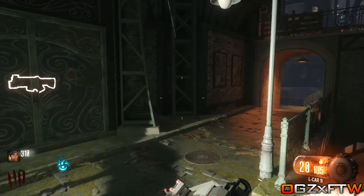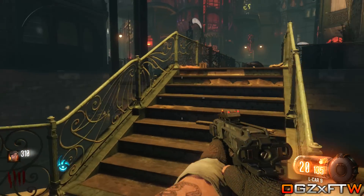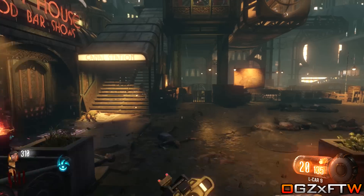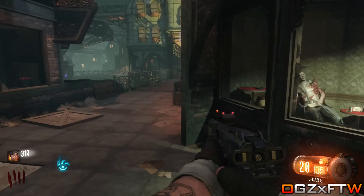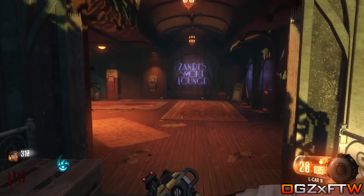If it spawns at this location, what you are going to want to do is follow this way down. Be prepared that there will be a few doors in place down these ways where the Juggernog locations are. You might have to open maybe two or three doors to get to it. You are looking at about three to four thousand points to get there, as well as two thousand five hundred to buy it. This is the first location for Juggernog.